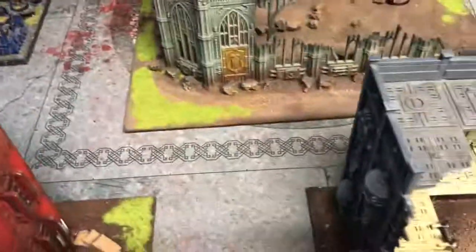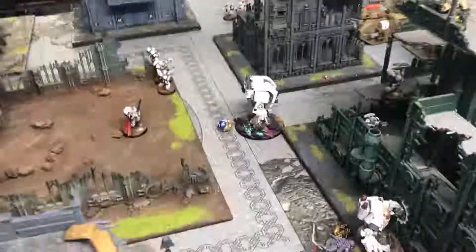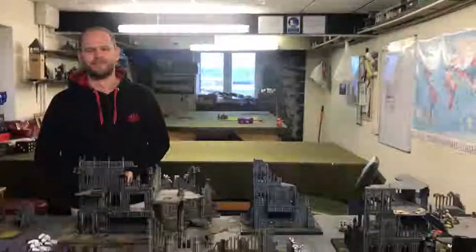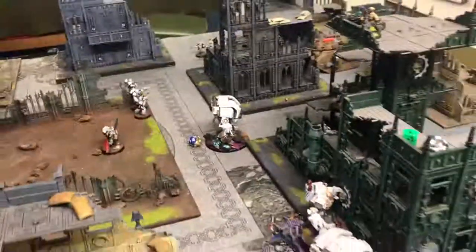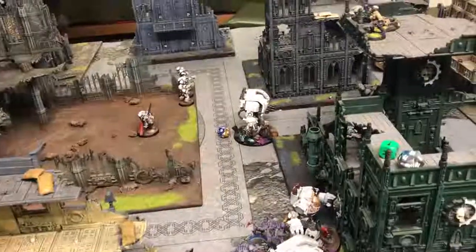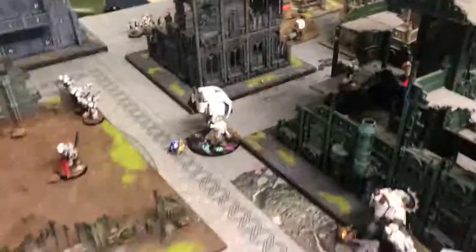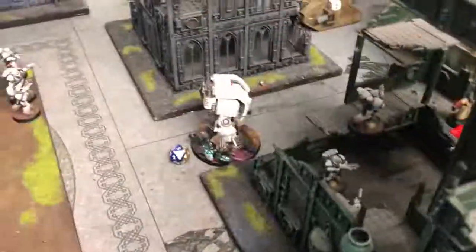The Patriarch rolls his saves — Tenacious Survivor, ignoring wounds on a six. Four wounds needing sixes — no sixes. Yes! One saved! You know all those times where someone walks up, scratches him, hurts him, pulls some pipes out, and he just says 'piss off' and mushes him? One hit to the jaw — three swings, one hit. That's what'll happen between Horus and Sanguinius. The Leviathan consolidates three inches further up.